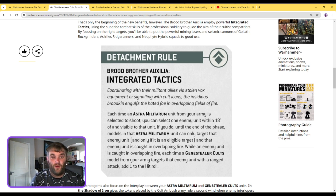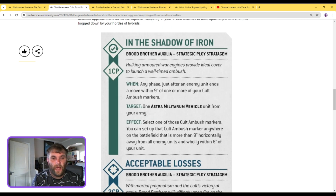Interestingly for a Brood Brother detachment, this attachment rule benefits the Genestealer Cult units, not the Astra Militarum units. Looking at the stratagems: the first is 'In the Shadow of Iron,' which costs one CP. Once an enemy unit moves within 9 inches of a Cult ambush marker, you can pay one CP and move that marker next to one of your Astra Militarum vehicles, as long as no enemy is within 6 inches of it. It keeps your ambush marker alive but in a vehicle position.